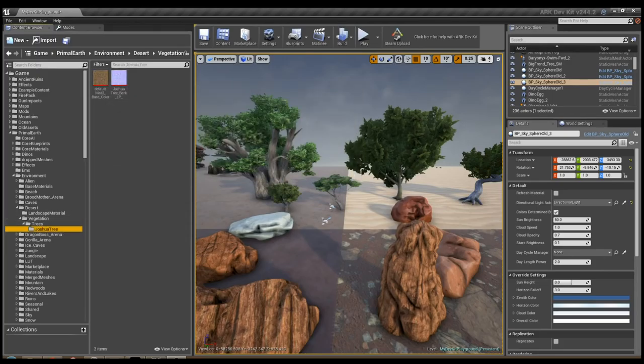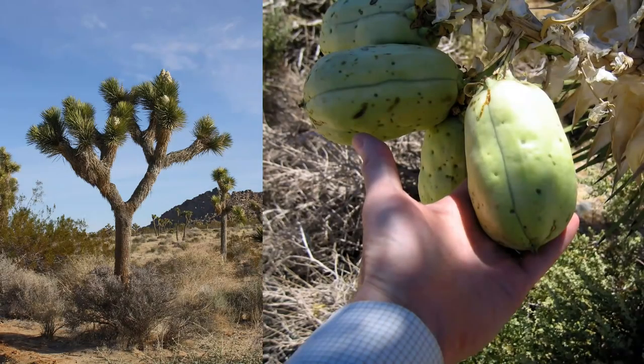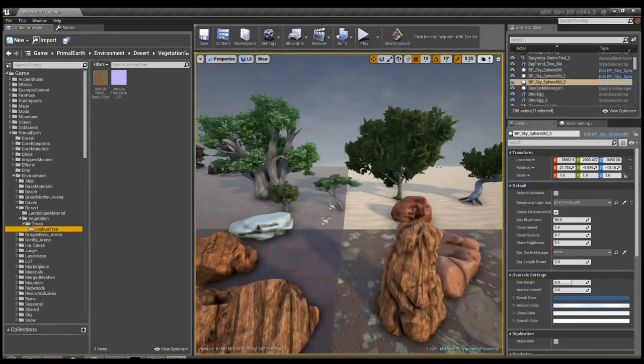I found some assets for a tree - I think they're going to make the Joshua tree. I'll put a picture on screen so you can check it out. I like how it looks. The Joshua tree in real life also has fruits on it, so maybe they'll add growable fruits in the desert that you can eat or use for something.